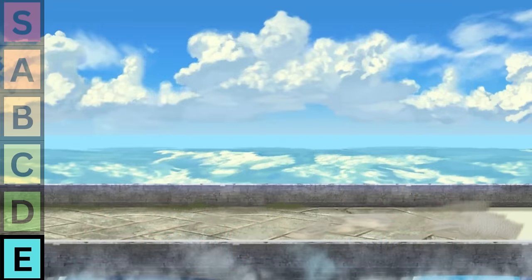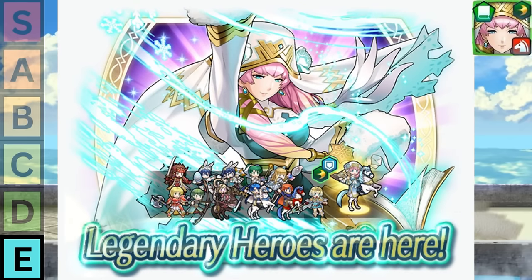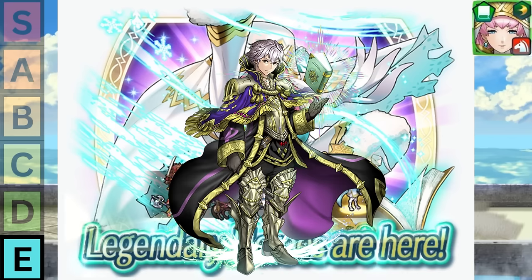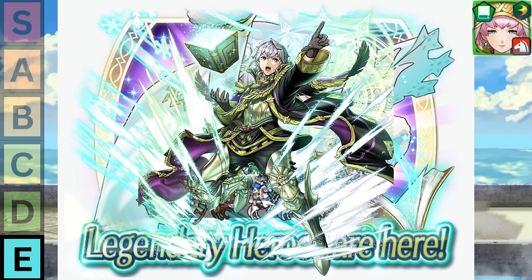Hrid just sucks, and I guess it's genetic, because then we have his sister. Legendary Gunther is a horrible ranged cav who gives even less support than Hrid. She does absolutely nothing to support her team, and to be honest, she does absolutely nothing at all. Her weapon and preference skill might look like a lot, but it's just a complicated way of saying she gets a stat swing between her and her opponent.